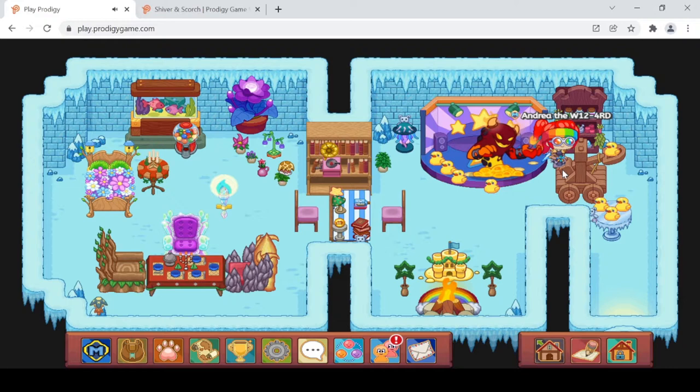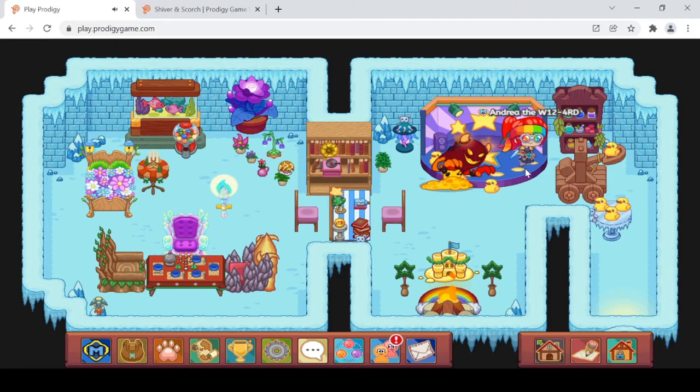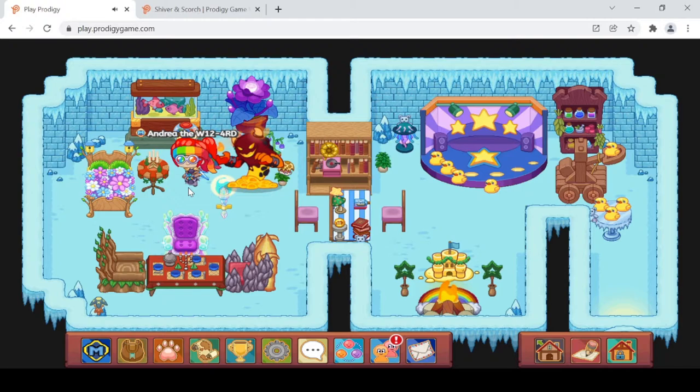As you guys know, Prodigy has been releasing awesome new epics that are reformations of previous ones. The older ones, like Mad Mischief, are tiny and not very animated. But this new one — he's animated, the fire is crackling, and he's so much bigger than the original epic.